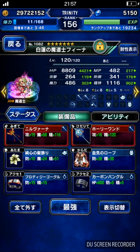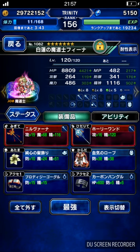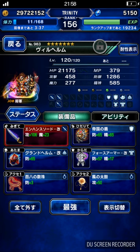CG Fina is my main healer. As much Spirit as possible, HP, and also LB-up boosting equipment. Next, we got our physical provoke tank, Wilhelm. His job is only to provoke the physical attacks.